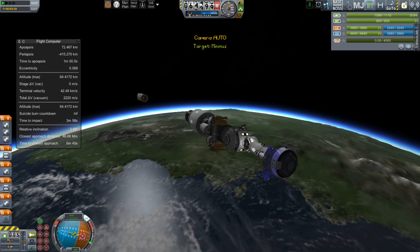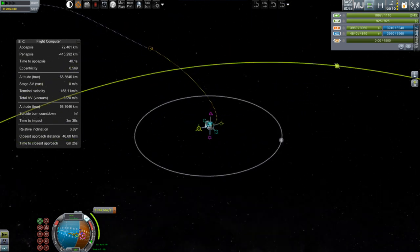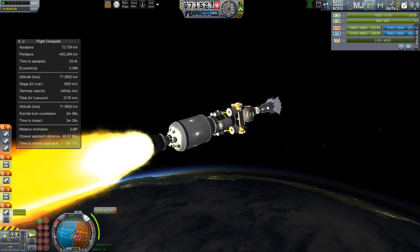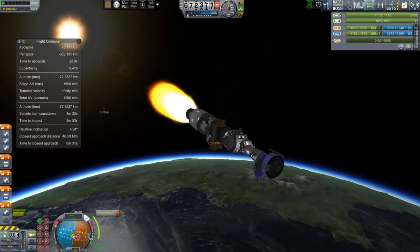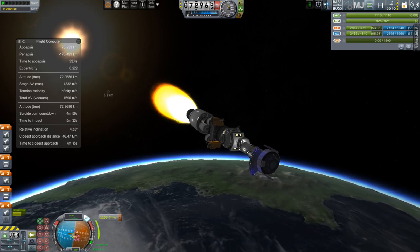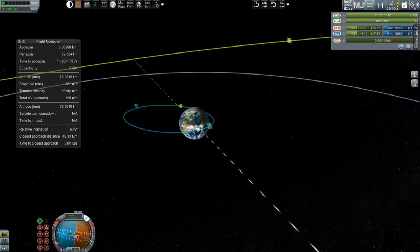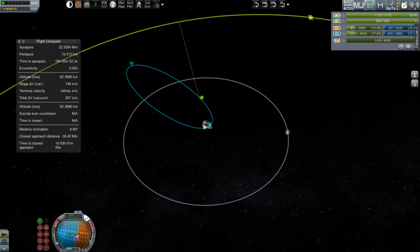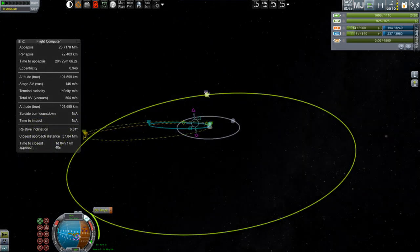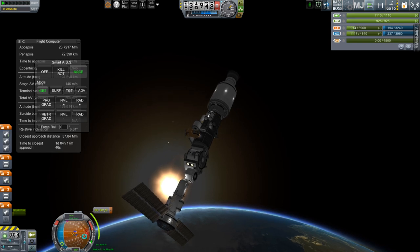We lift off intending to go straight into a trajectory that will take us to Minmus without worrying about any circularization burns. Due to the shaky lift off we aren't exactly where we would have liked to have been, so there's going to be a mid-course correction. I've made a maneuver node to ensure that our ascending node is ahead of us on the orbit, so when we get out a bit further — where it'll be cheaper to make an inclination change — we can make a second maneuver to alter inclination and finish getting us on our intercept with Minmus. The first maneuver is complete and we skip ahead at higher warp to that ascending node point.